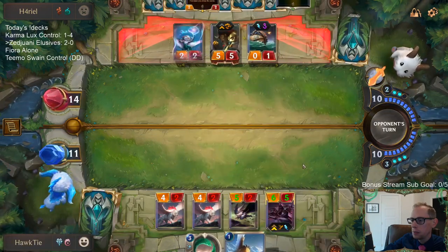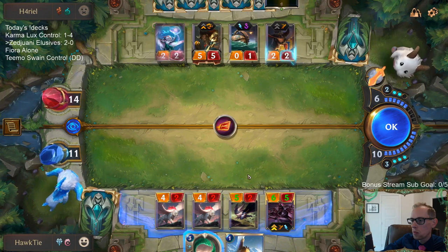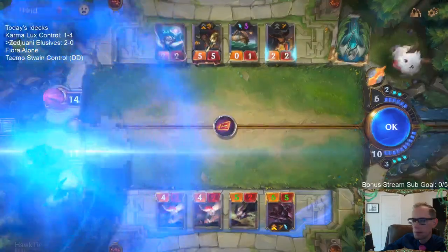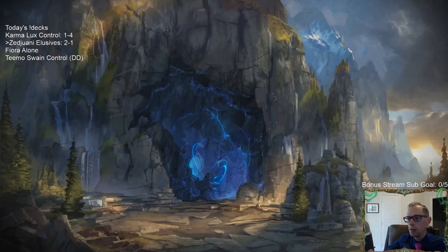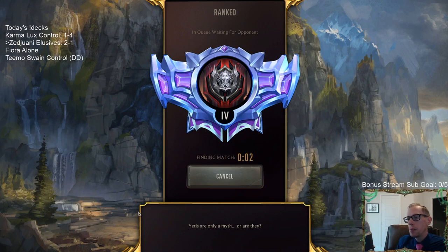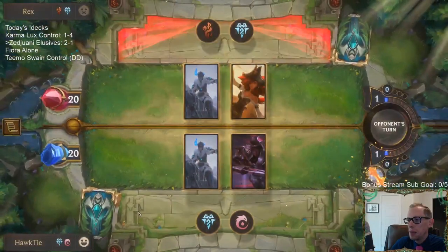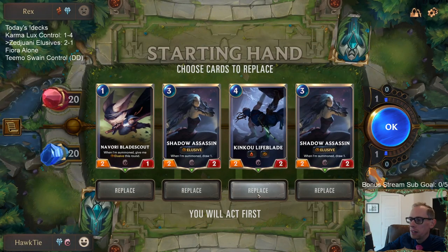Maybe we draw a Deny? Nope. Never lost a fair game or played one. Definitely the worst matchup, and my mulligan was really bad — all three cards we mulliganed into were the two worst units in our deck: Green Glade Duo and Kinkoo Lifeblade. And then my opponent stole multiple of my Shadow Assassins, my best unit. Bad matchup, bad variance — means we lost.